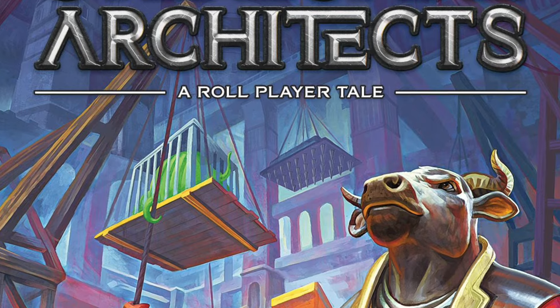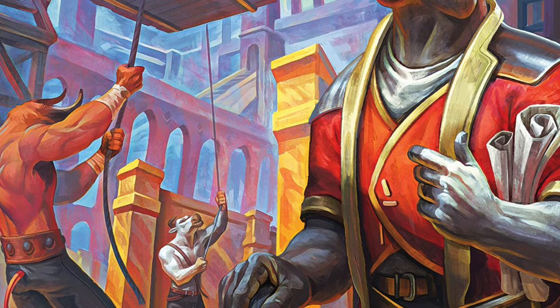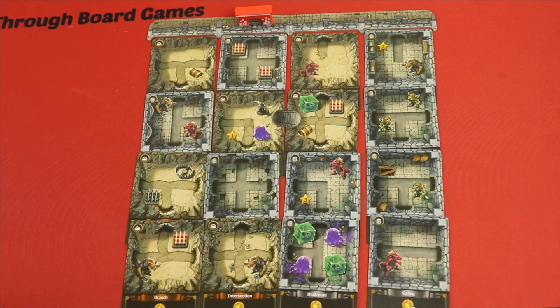Number 6 is Stone Spine Architects from Thunderworks Games, set in their Roll Player universe. It's a card-drafting dungeon-building game where you build up a grid of cards as your dungeon, one row at a time. Each game has different goals for everybody, and you're trying to connect things to the entrance and possibly the exit. You can also spend money to gain individual goals later, and there are ways to add set collection elements to your dungeon beyond what's on the cards. If you're looking for a 45-minute drafting, tableau-building, spatial game with a popular theme, check out Stone Spine Architects by Thunderworks Games.